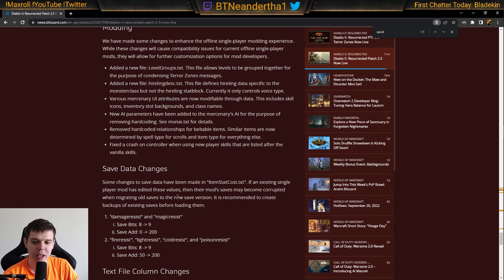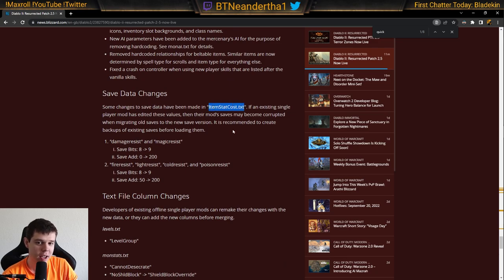There is a downside though: when you change things in itemstatcost.txt — a specific modding file — it can make the game crash and corrupt your save folders. So if you're playing a mod or in single player, make sure you save your characters until modders figure out exactly what items are safe. It seems like resistance items will be the issue. Once we know what needs to be dropped, we can bring as much over to the new patch as possible. If you never want to risk losing things, you don't have to patch at all.